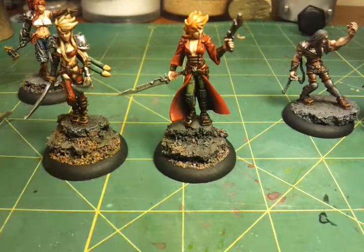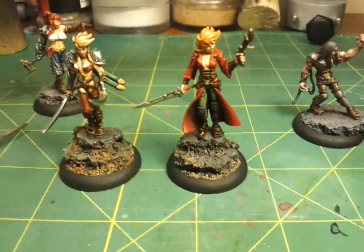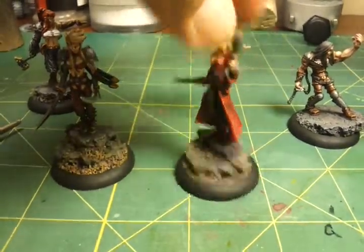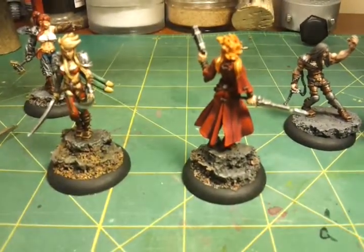I wanted to try some different hair colors - I went blonde with one and kind of a ginger redhead with the other one. This is her backside, a little more modest. Very anime style - I kind of like that, it's a lot of fun to paint.